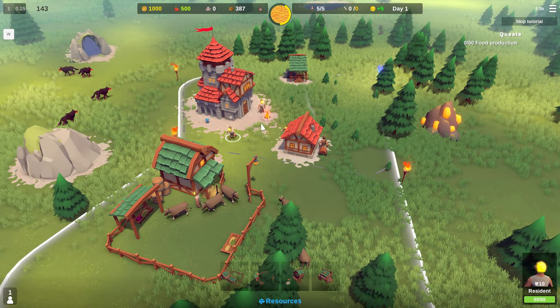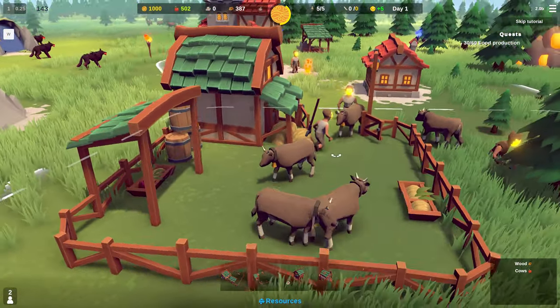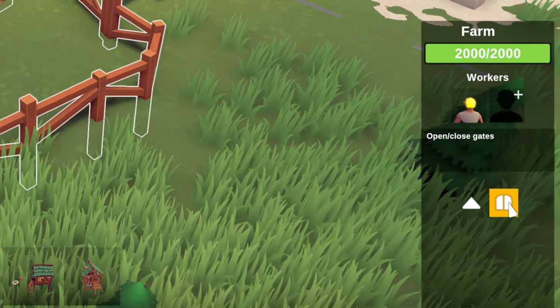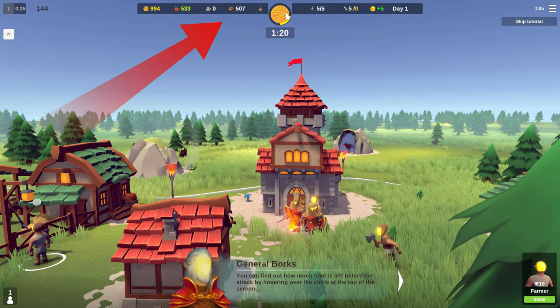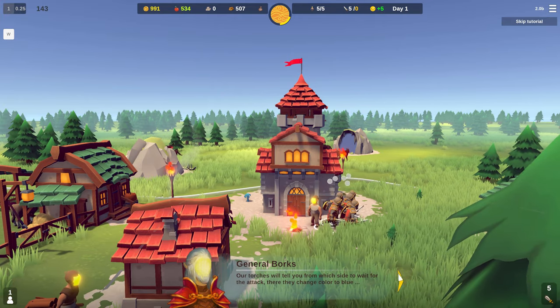Once our farm is constructed, cows are herded into it and will start producing food if there are solar citizens working on that farm. Most buildings have room for 2 workers by default but this limit can be raised by spending stone. The amount of stone and other resources you have is visible at the top of your screen, which also shows the countdown until night time and the dark, monstrous enemies that come with it.